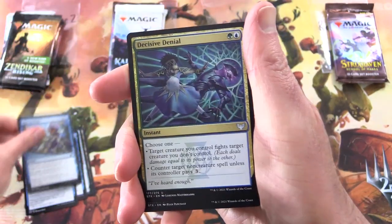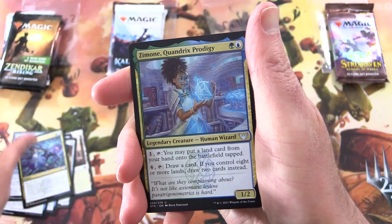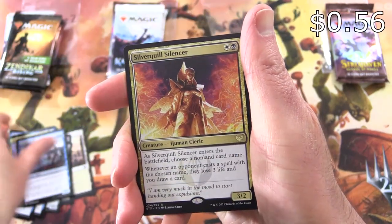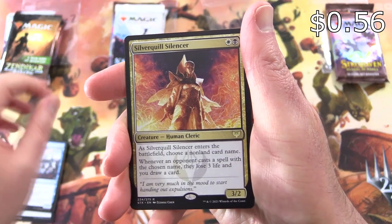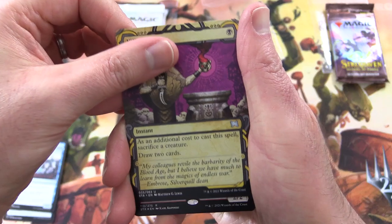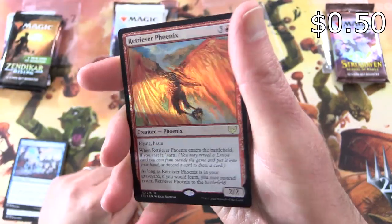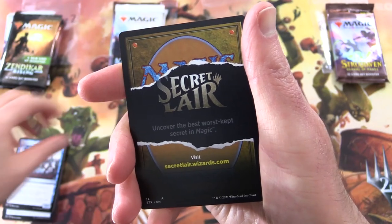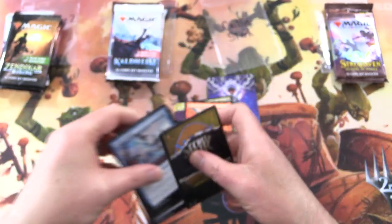Bury in Books. Decisive Denial. Zemone Quandrix Prodigy. Kelpie Guide. And the rare is Silverquill Silencer, along with Village Rites — Mystical Archive. Foil Retriever Phoenix — Foil Rare. And just an ad for Secret Lair.